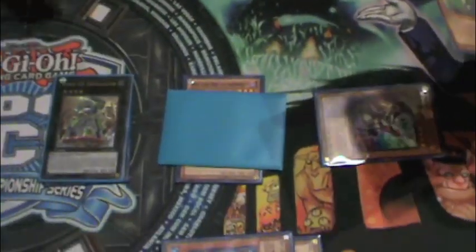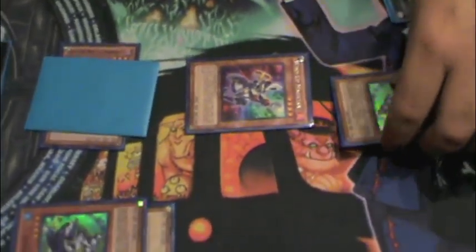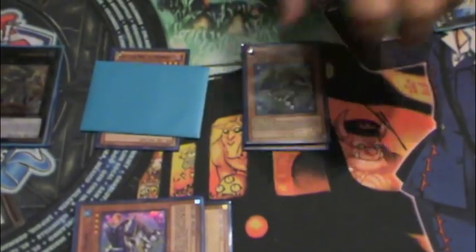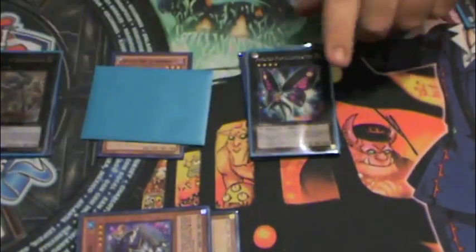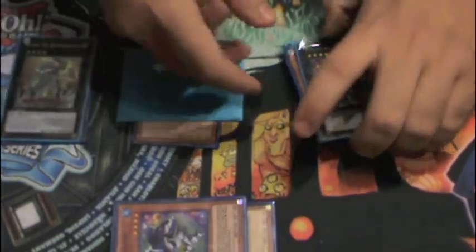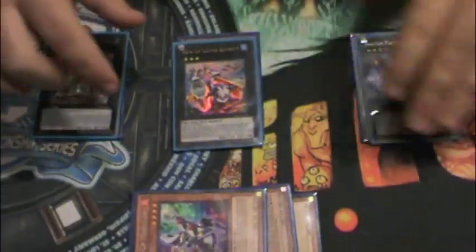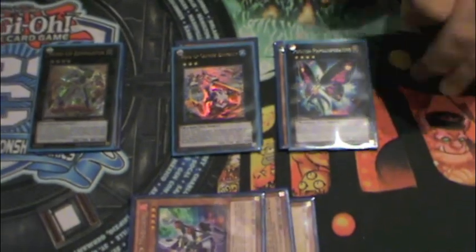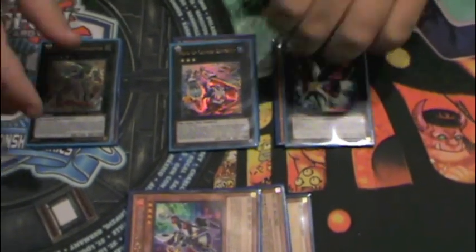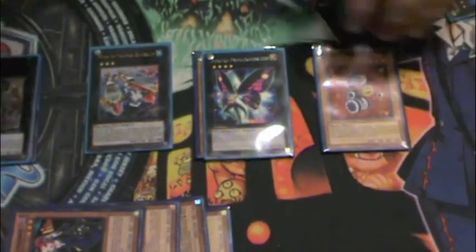When the Carrier goes face down, the effect of Wind-Up Zanmeister is going to activate your next Wind-Up Magician. You have two choices: you can either go with a Shark or Magician — it's based on what your current options are or what your field looks like. For right now we're going to go with a Shark, and we're going to overlay one more time for our Papalooperative. With Papalooperative, we're going to activate its effect, detaching the Magician, to flip the Carrier back face up in attack position.